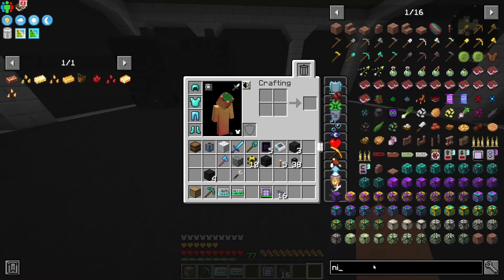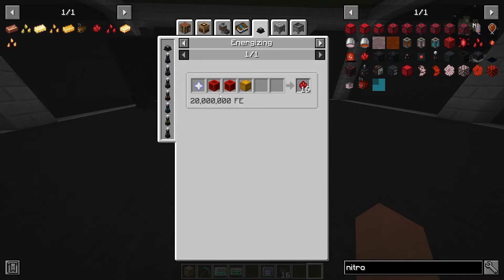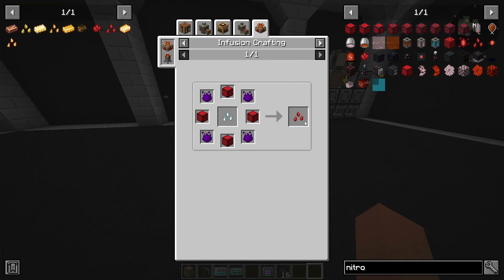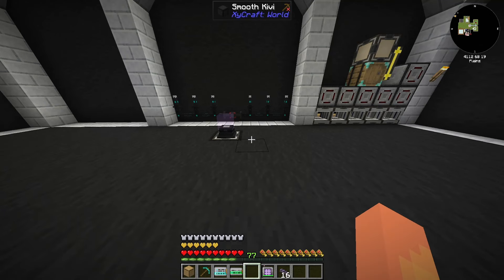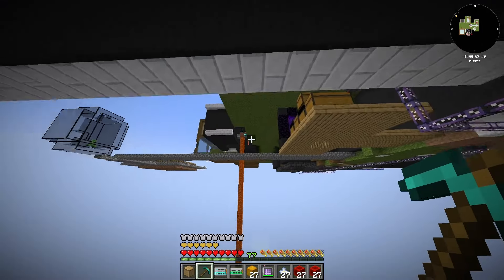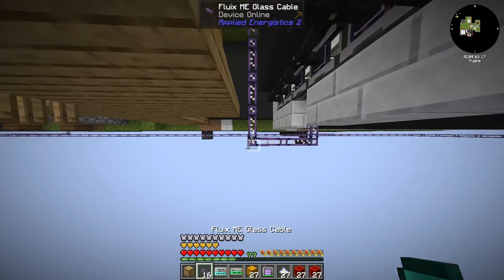The final tier is going to be the nitro crystals, made by energizing nether stars, redstone, and blazing crystals together to get 16. Then we'll need enough to make four compressed blocks to make some seeds, so we'll need to do this energizing recipe 27 times. I added a pattern provider below this to try and automate this process so I don't have to manually add all of these items 27 times.